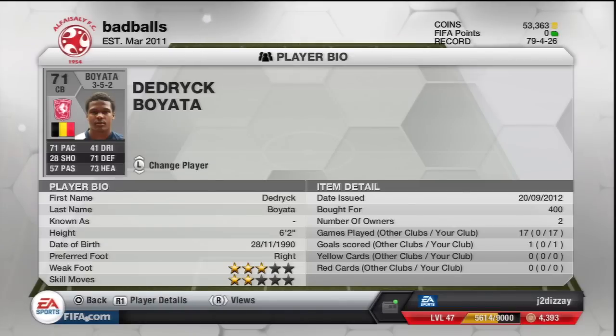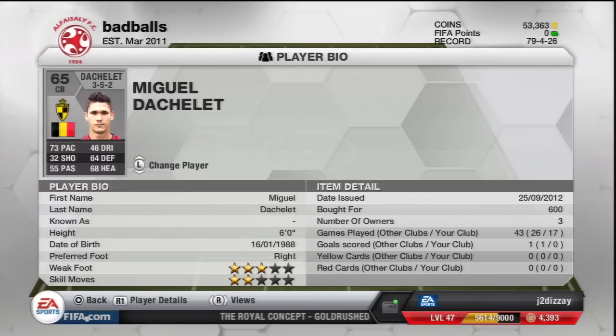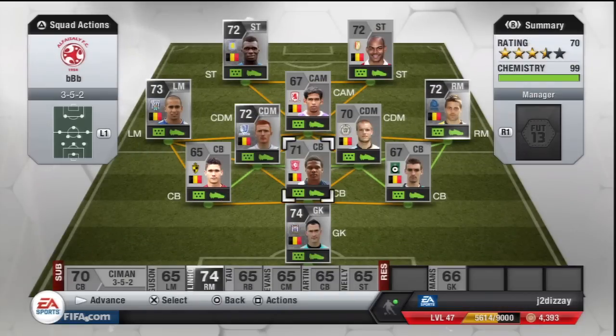Next man, Boyata. We all know this guy — used to be in the Premier League, now playing in some FSA 20 team. 71 pace, 71 defending, 73 heading. 400 coins. Then Miguel Dachelet — another one with over 70 pace, which is quite nice. I'm rocking a 3-5-2 as well, so it's quite crucial to have those pacey centre-backs. That's the back line done.